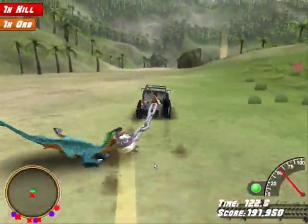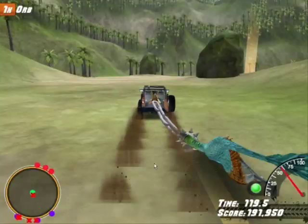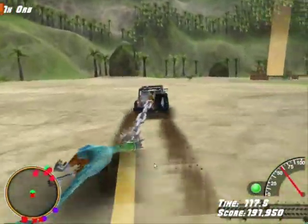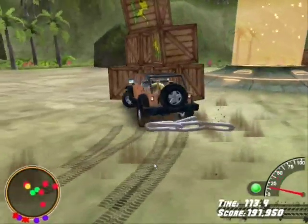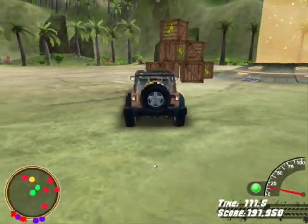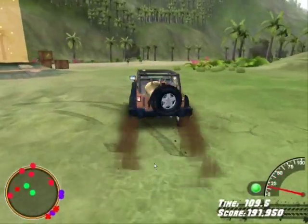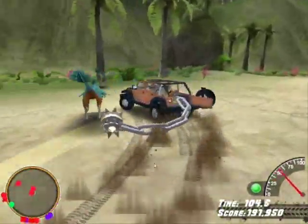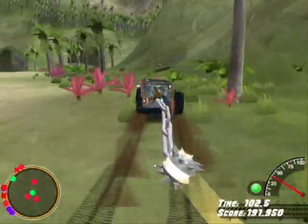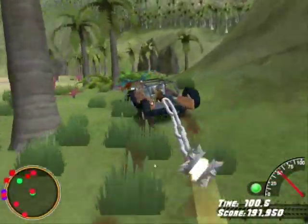One of the hardest tricks you can do is to let go of this raptor and then hit it into another one. But I'm going to try. Ah, I just missed — man, that's tough. All right, here we go, I'm going to capture one. Close. I'll get one — it's not that easy.